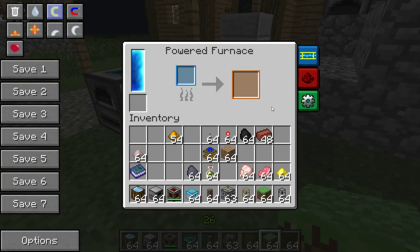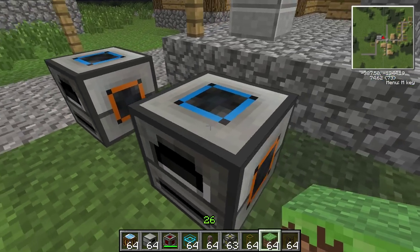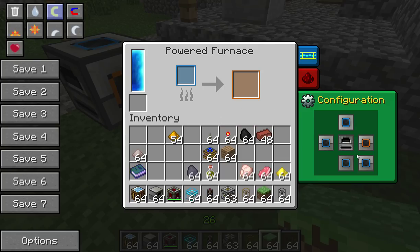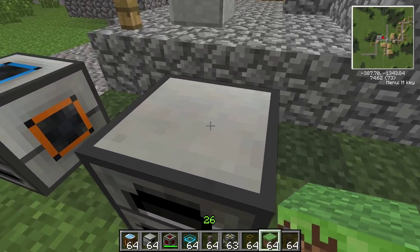One of the main reasons I like the powered furnace over other furnaces is the configuration — this little tab here. This is a great feature: it's pretty much a diagram of the furnace, where each square represents a side. You've got the two sides left and right, the top, bottom, and the back, and as you can see they are colour-coded. The bottom is also colour-coded — in this case the bottom is blue — and that matches up with the input and output.